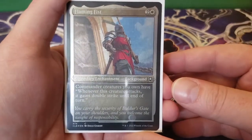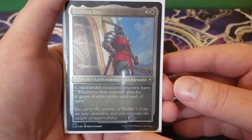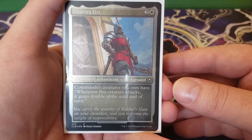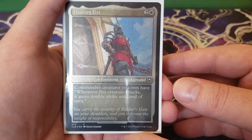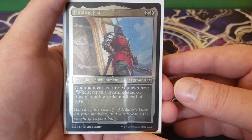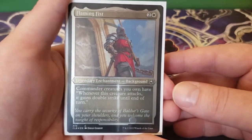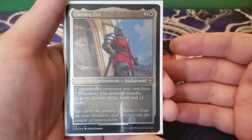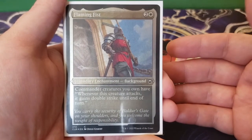Next up we have Flaming Fist — two and a white, a legendary enchantment background. Commanders you control have: whenever this creature attacks, it gains double strike until end of turn. This could be replaced with Duelist's Heritage if you want — I might not have had an extra copy — but giving double strike to massive creatures like this is just deadly.